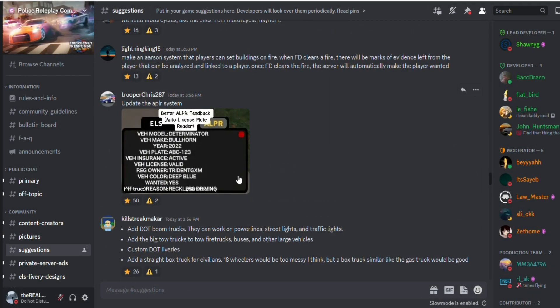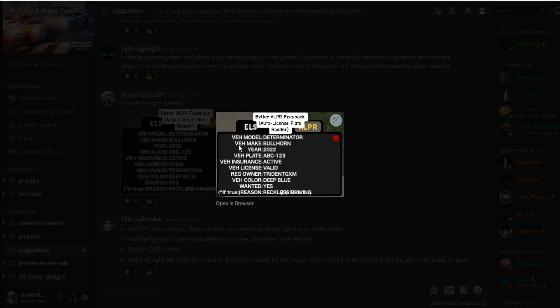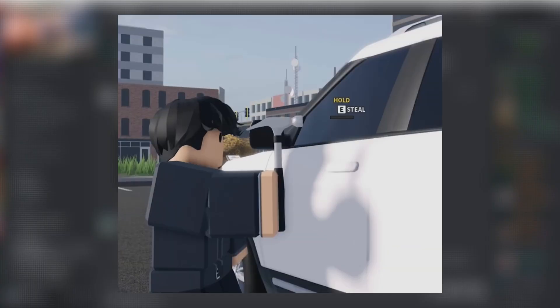Now we got this update — an ALPR system showing vehicle model, year 2022, vehicle number, vehicle insurance, vehicle license, and regular owner. Yeah, that would actually be cool. They also need to add a stolen car feature, so if it says 'stolen' on it, then obviously it's stolen.